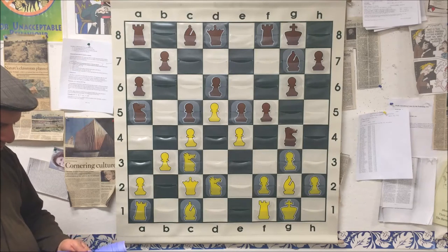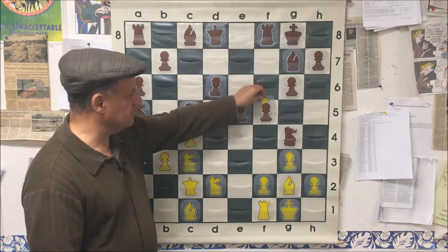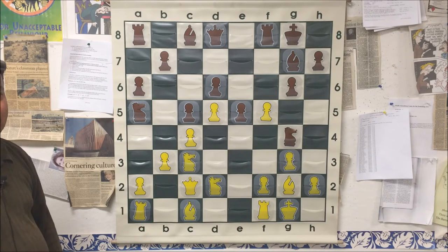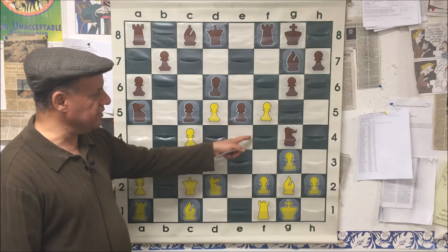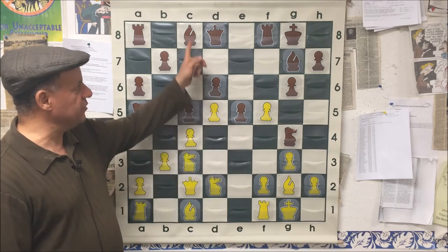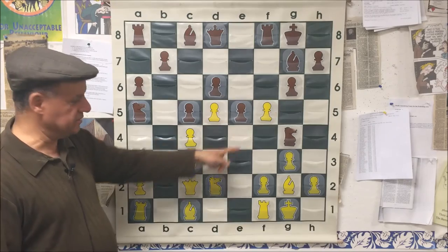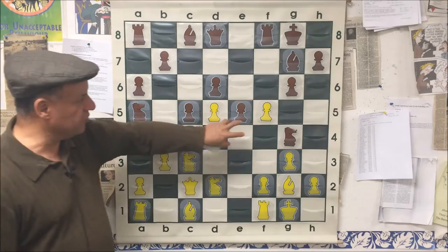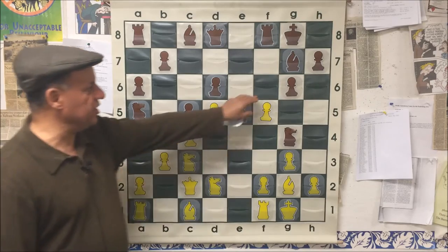White played exf5. Every King's Indian Defense player knows that black must recapture with the pawn, because there's a saying: never give the e4 square to white in a King's Indian Defense. If black recaptures with a rook or bishop, the knight can go to e4 — since it no longer has to defend that pawn — and white will have a fantastic position owning the e4 square.